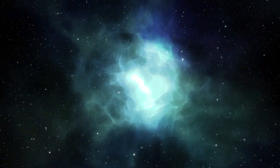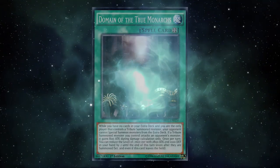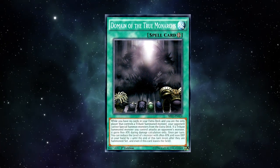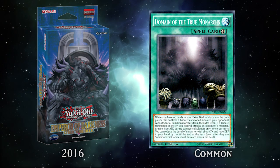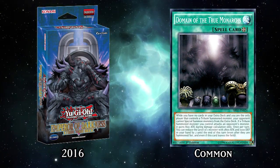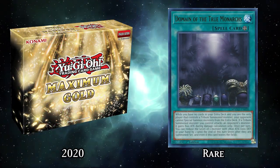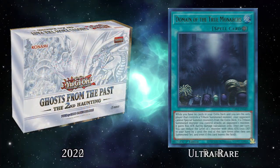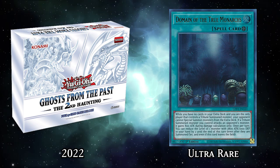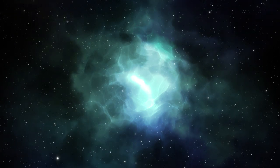Today's card: the best or worst spell Monarchs got, depending on who you ask, in 2016 — Domain of the True Monarchs. Domain was first released in the Emperor of Darkness structure deck in 2016 as a lowly peasant rare. Notable reprints include a super rare print in OTS Pack 3 in 2016, a rare print in Maximum Gold in 2020, and an ultra rare printing from Ghost of the Past 2: The Second Haunting in 2022. As of this video, it's never been on the ban list, although anything is possible.